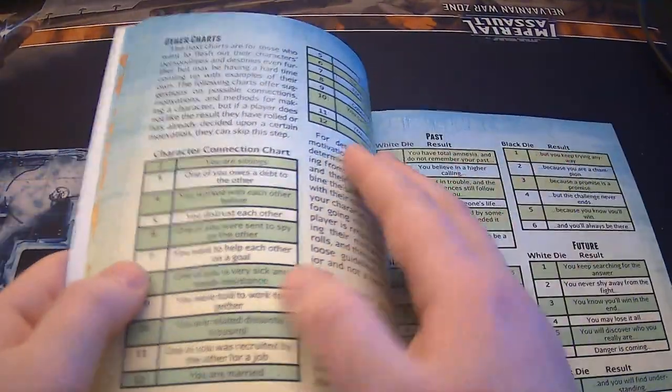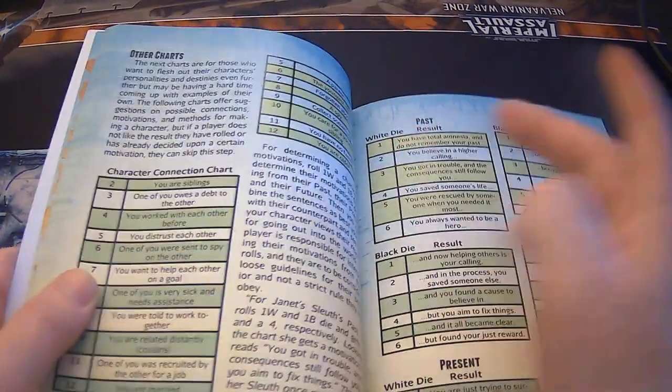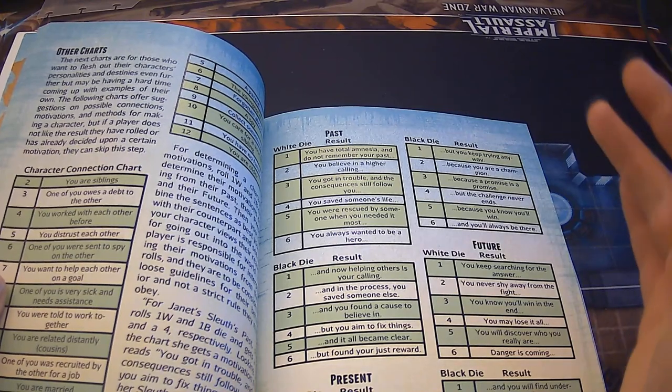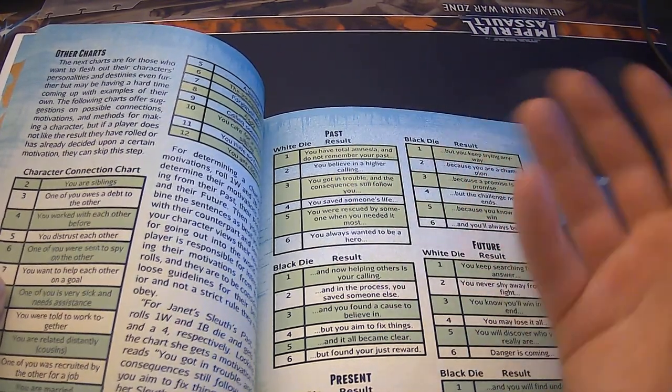Then you have other concepts: your character connections, your background, and then you have past, present, and future. You roll 2d6 — one black, one white — and the white die counts what you would say first.